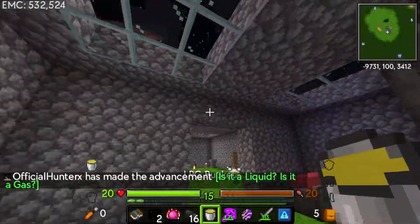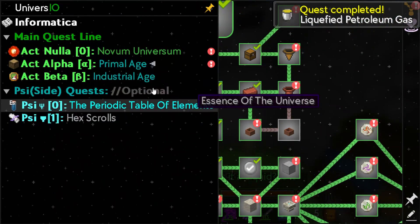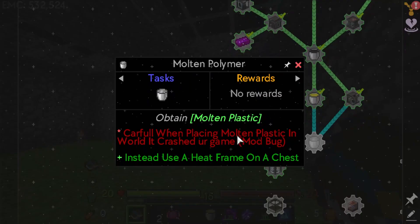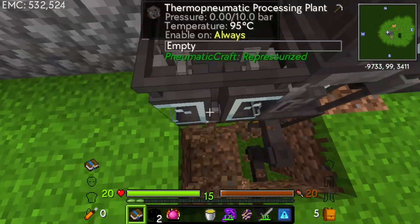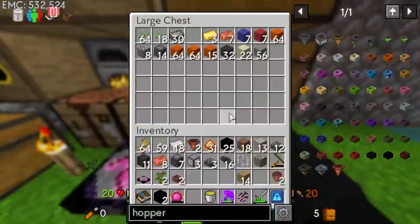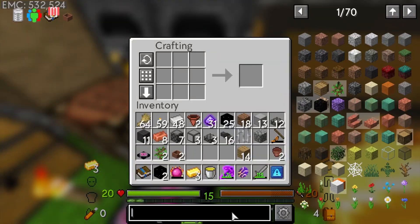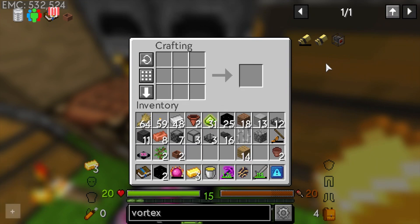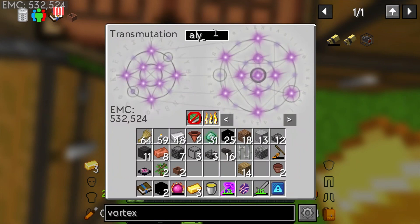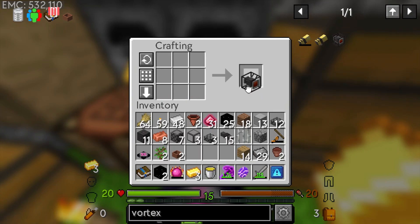If I had to guess it's going to have us turn that into plastic. Yes, it wants one bucket of molten plastic. I kind of want to use another vortex tube here so we don't have to do the same thing again - I'm pretty sure we need to heat up this block as well. Let's get another vortex tube and another heat sink. We'll need a few more aluminum and some more compressed iron.